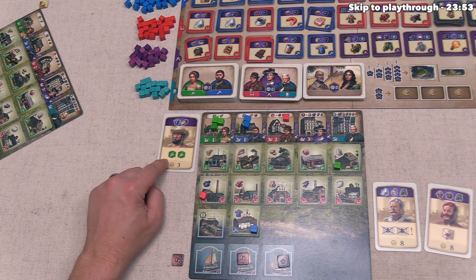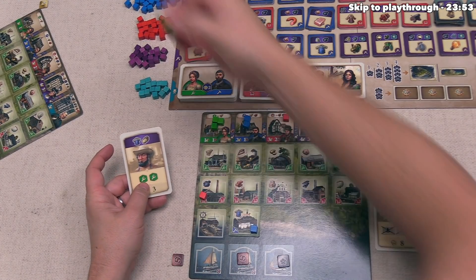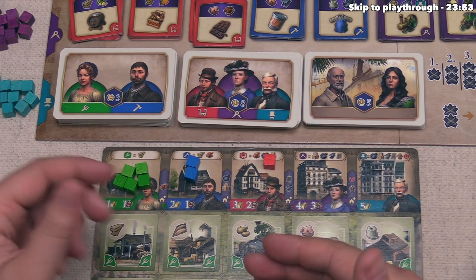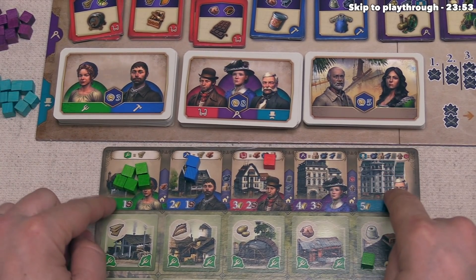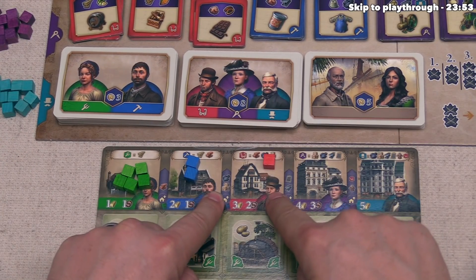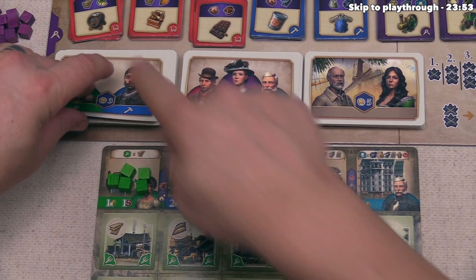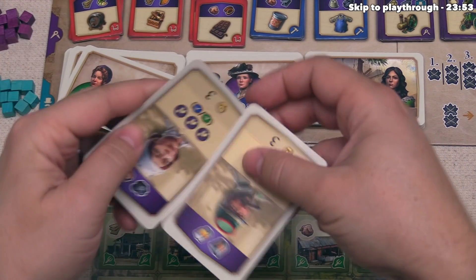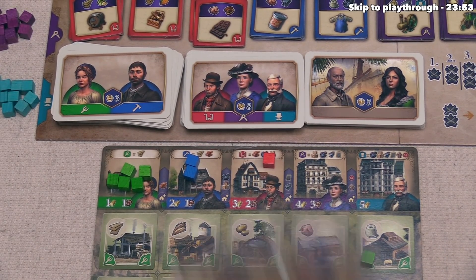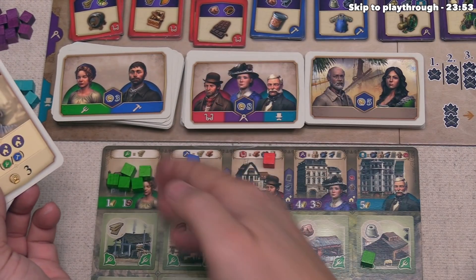The next card type shows two green farmer cubes as its benefit. When you use it, you take the indicated cubes from the supply and place them on top of your board, then draw a card. Thematically, every cube is part of your population — you're trying to meet their needs. Every time you gain a new cube, you must draw a card of the matching color. These three-point cards are associated with farmers and workers; eight-point cards with craftsmen, engineers, and entrepreneurs.